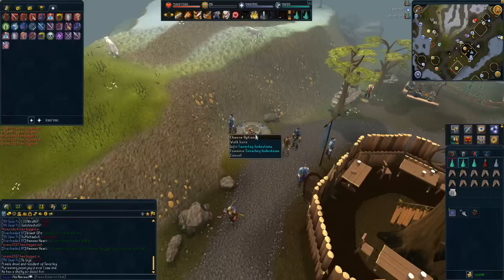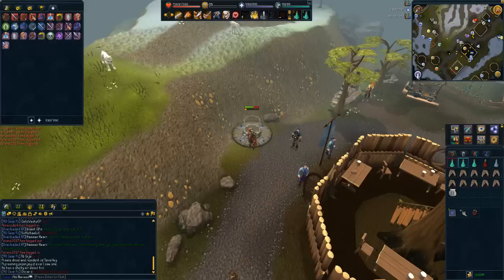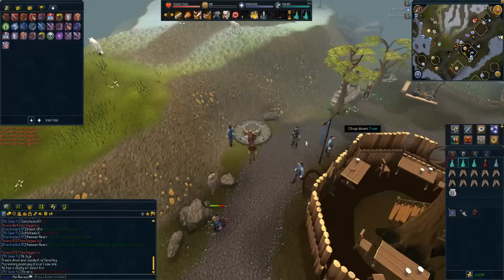To do this method you must use — or it's suggested to use — the Taverley lodestone. The easiest way is to click your home teleport, then click on the Taverley lodestone, and you'll basically be in this area.